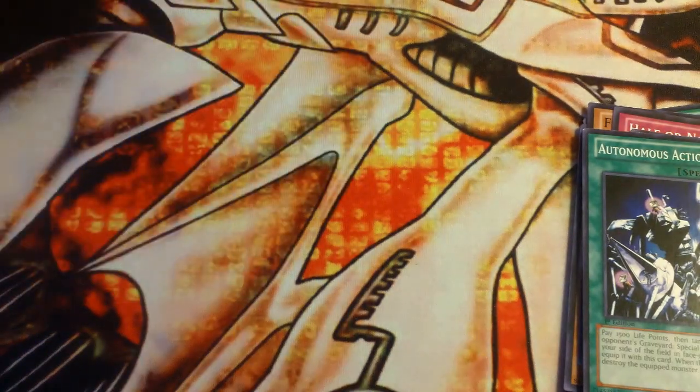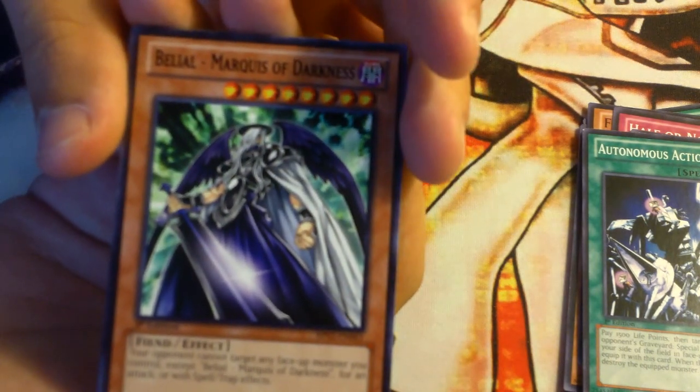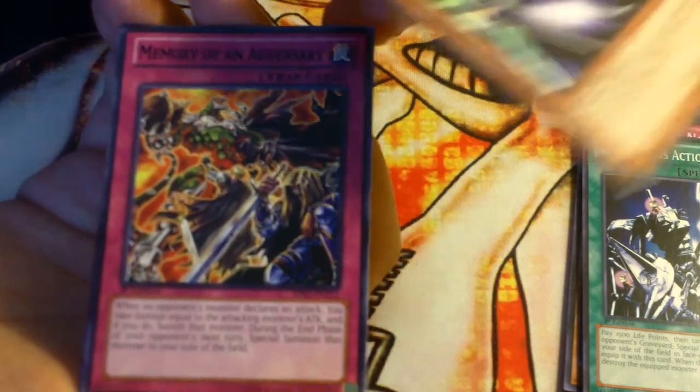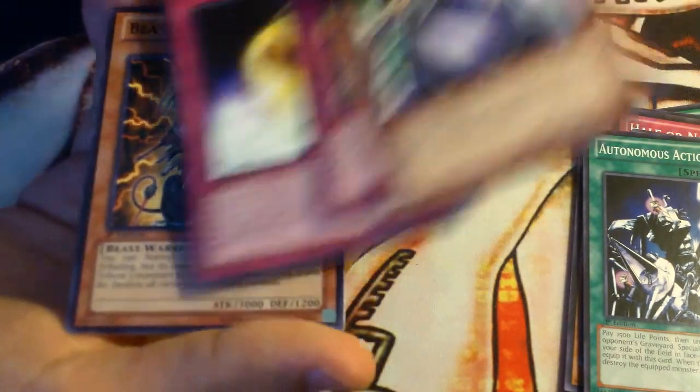And for our Raiders we got Marquise of Darkness, Memory of an Adversary, Golden Apple, and Beast King Barbaros.